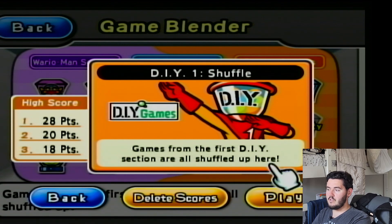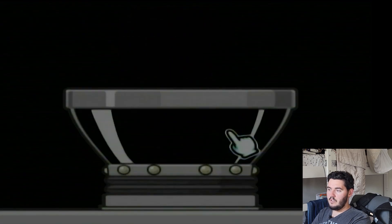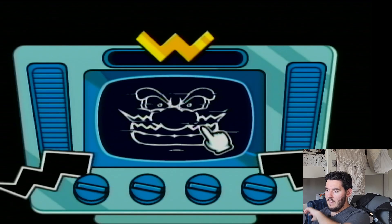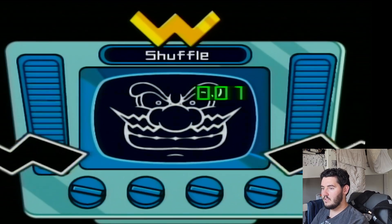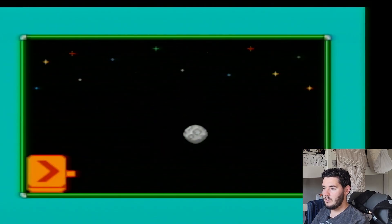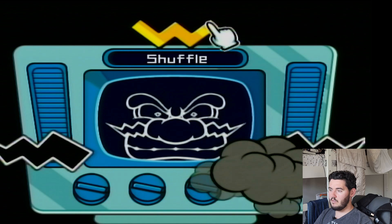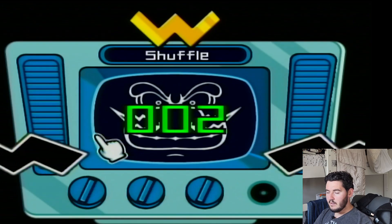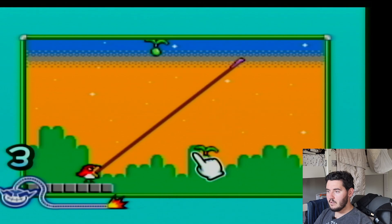DIY Games — games from the first year. Let's do this. All the games are shuffled into one game here. Here we go. Deflect. Shoot. What are you supposed to do? Are you supposed to actually press the meteor or what? Eat beans. Okay, there you go.